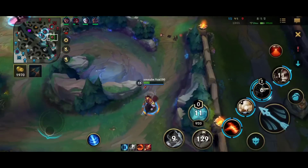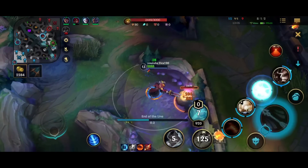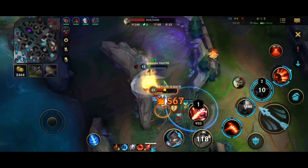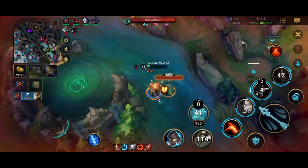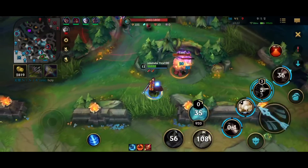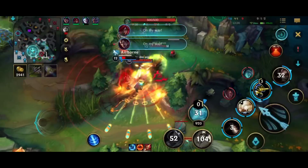We got it. We see an angry Riven — she's trying to chase us down. She's an emotional player. Oh my god, she's flashing over the wall. We blast her, get blasted son! You mad bro? Problem Riven — Jungle diff. What can I say, I'm just built different.